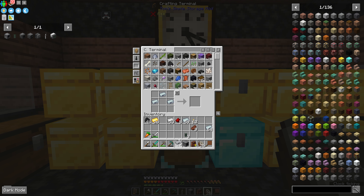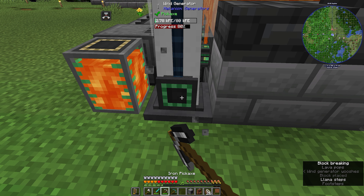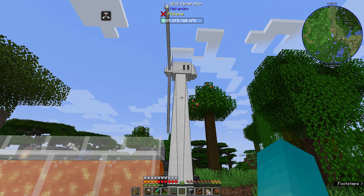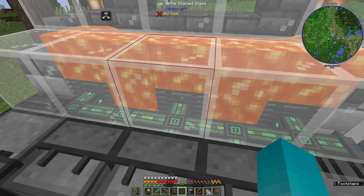This works the same way as our other generators. We can put it just like this, except we want it to face the other way. Boom — it'll connect, it'll spin right through. It's going to slowly fill up with power. Now we're generating 80 kFE energy — we got 64, 64, and 64. So we have so much energy. We're going to need a ton more later, but for now this works.